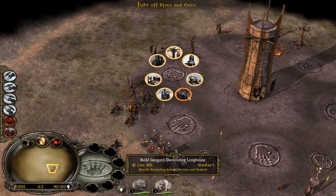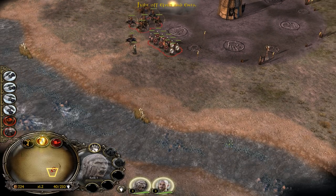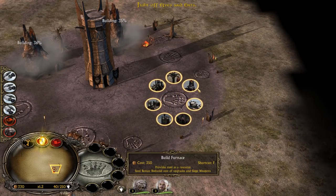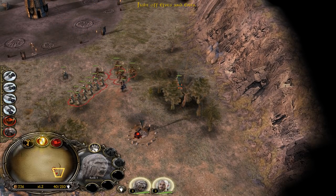Let's build some furnaces first. We have also now the Dunlanding Longhouse if we need that. I personally like to build furnaces only because furnaces, in my opinion, are the primary resource building for Isengard because they give you the steel bonus which makes our...